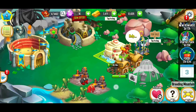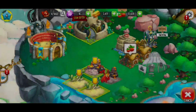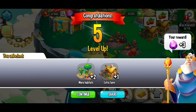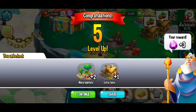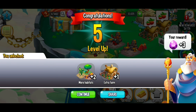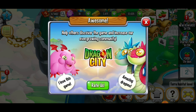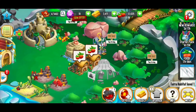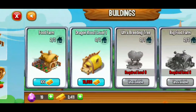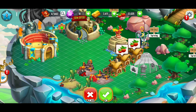We're going to go ahead and hatch our next egg, the volcano dragon egg. That gave us enough experience — we just leveled up to level 5! Now we've got some more habitats we can get and also an extra farm. We're already at level 5 and we've got another farm we can build, so let's go for it and line it up right there.